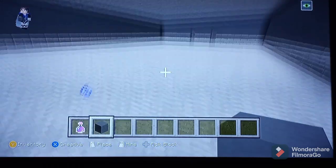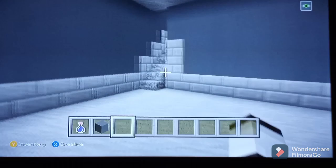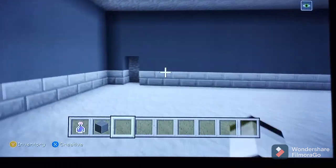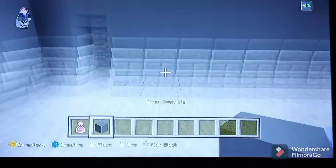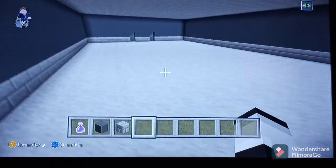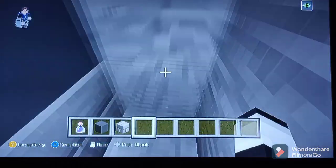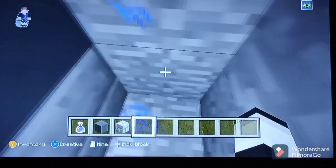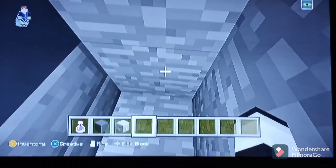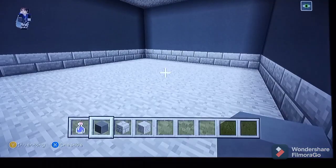Alright, it's now filled in — the walls are. I'm using gray concrete for it, and I'm going to come back in to do the interior. Now to get a small area for the incinerator room.